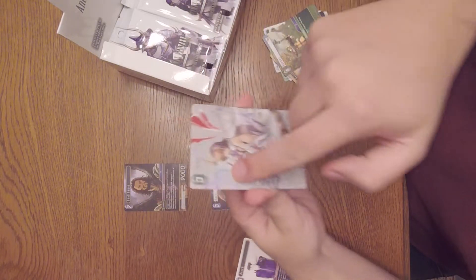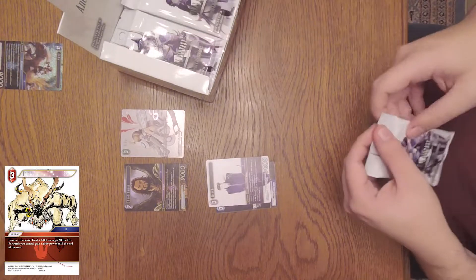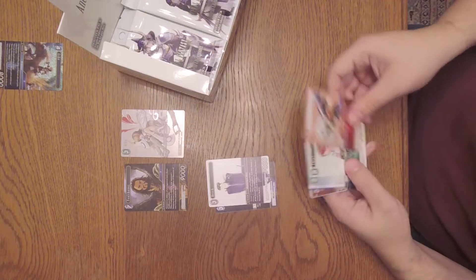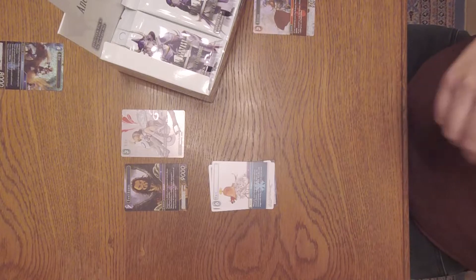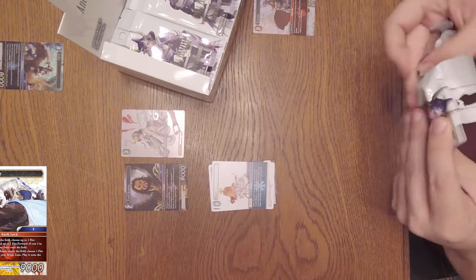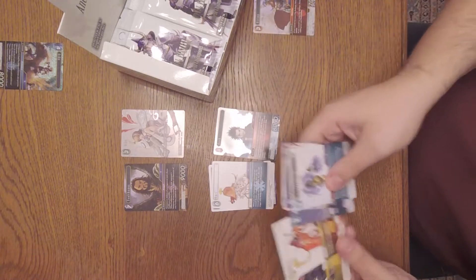Starting with Fire: Fyja got really cool stuff. Just look at the new Ifrit — it's finally a good Ifrit summon and this opens up so many possibilities for the Mono Fire deck. That new Zac forward also looks very strong, potentially, depending on how you build your deck. And that Zonday could be really, really good in the future. For now he's good, but I don't think we can use his full potential yet.